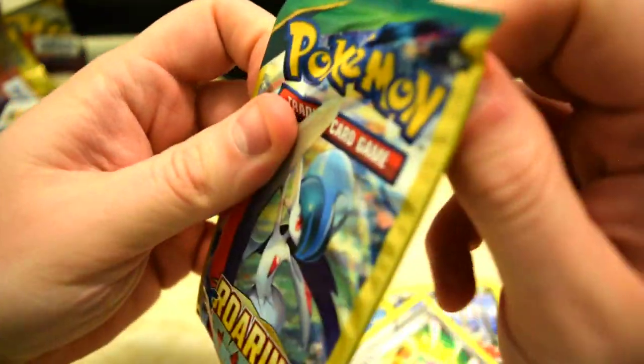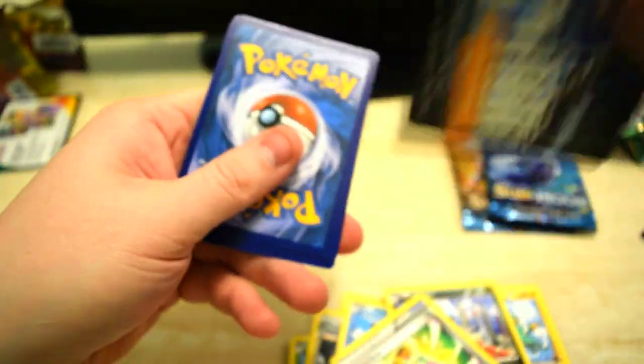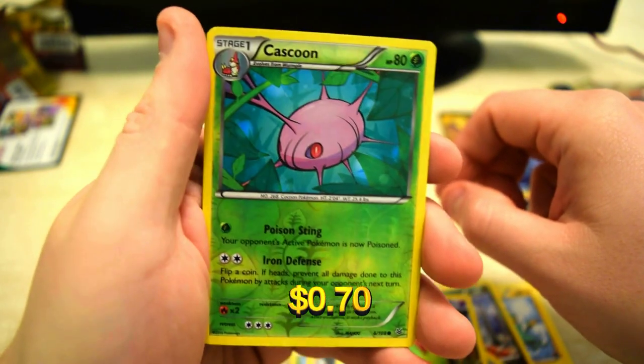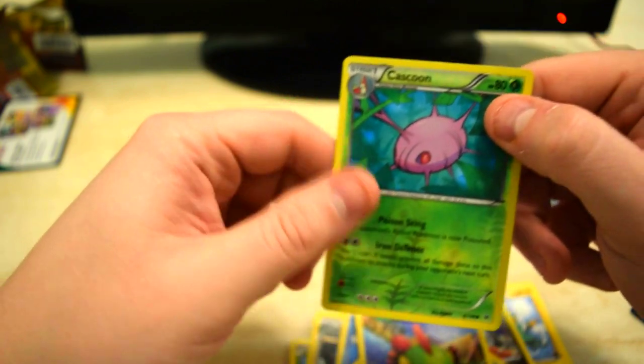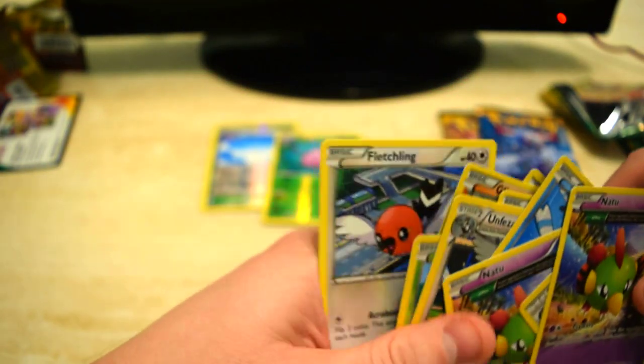Last pack of Roaring Skies. It's just the end card — another Natu with a reverse Cascoon, and a Revive. So yeah, these packs might have been gone through.